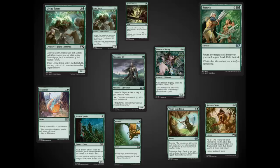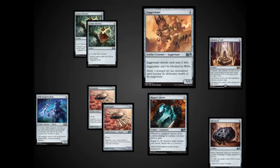The green here is missing the top end of the curve. I like green a lot in M15, but this green pool is nothing to be super excited about. Artifacts — very happy with the artifacts overall. Rogue's Gloves, Juggernaut, Willforged Golem — all decent cards.